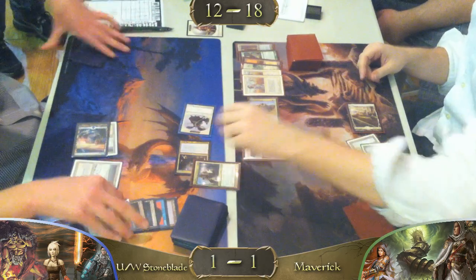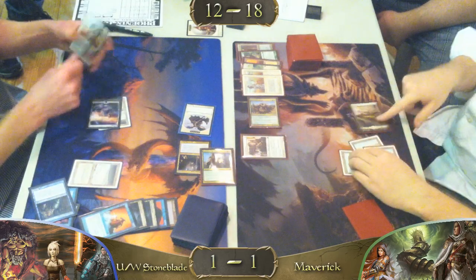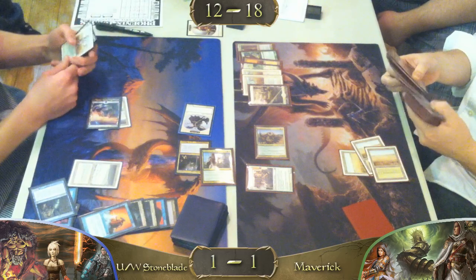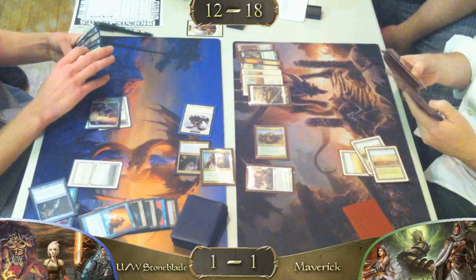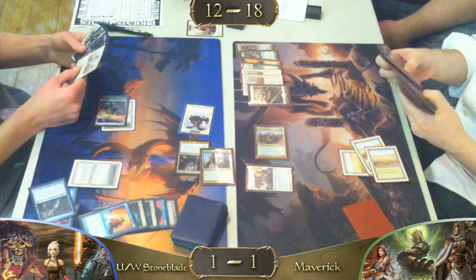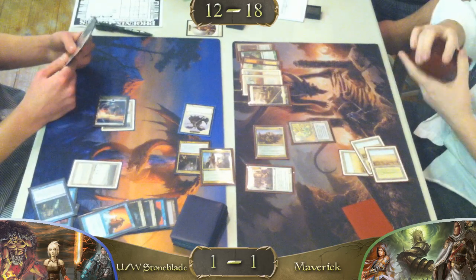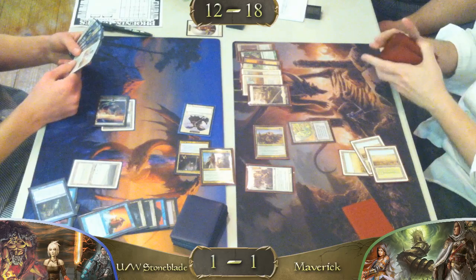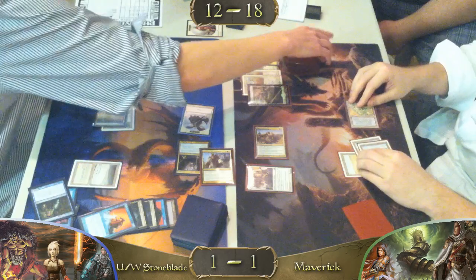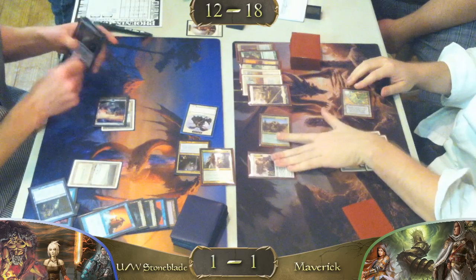He's just itching to Wrath of God at this point. We have Knight blocking Geist. I hope he's searching up a Wasteland with that Knight of the Reliquary. I would — why wouldn't you? He's not. He's saving for life, but his life total isn't very relevant — he's sitting at a healthy 20 life. I'd rather just win the game with some Wastelands.